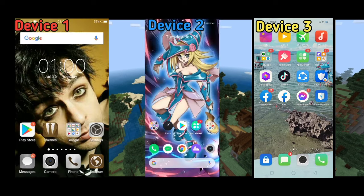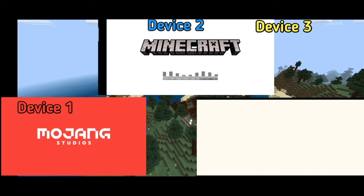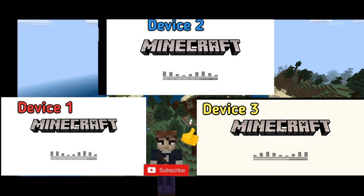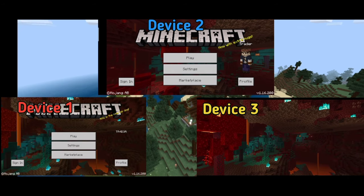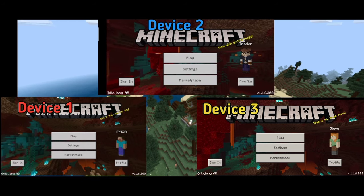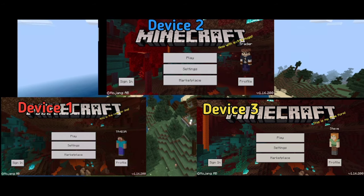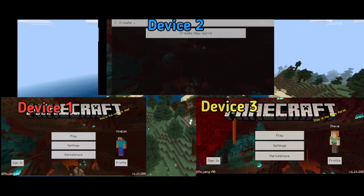So let's open up the Minecraft application. All of the devices are now in the Minecraft menu. The device that turns on the Wi-Fi hotspot cannot host the game, because if we created a world on device one, devices two and three would not see the world in the friends list. So the host should be device two or device three — this is actually step two.